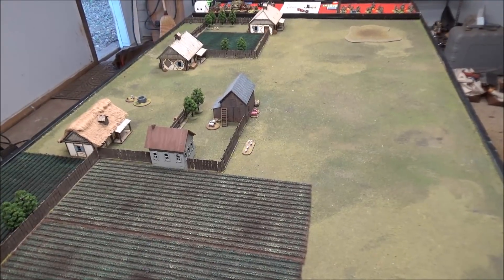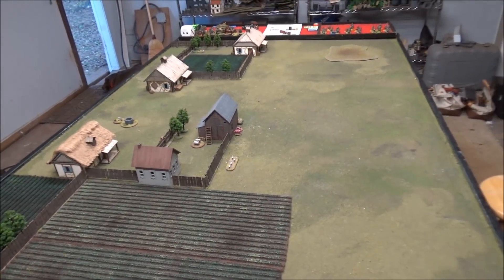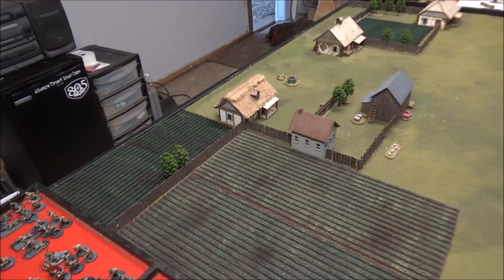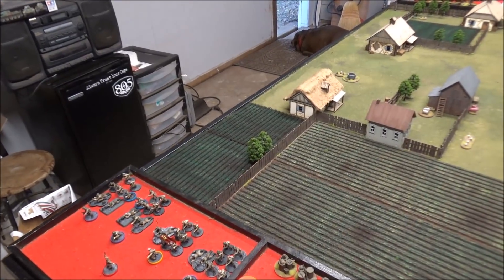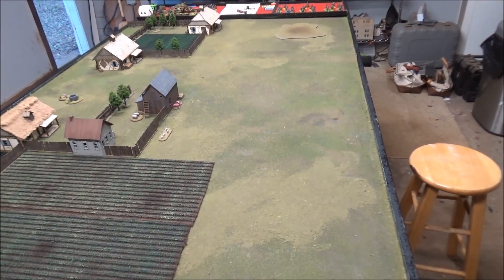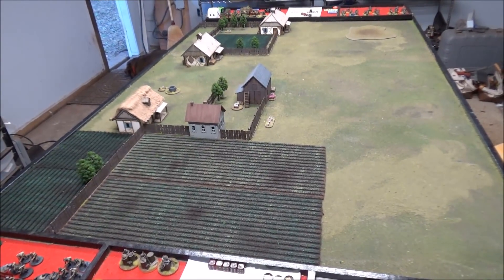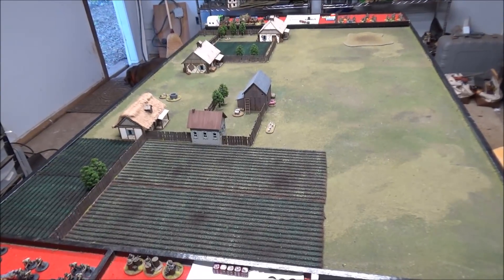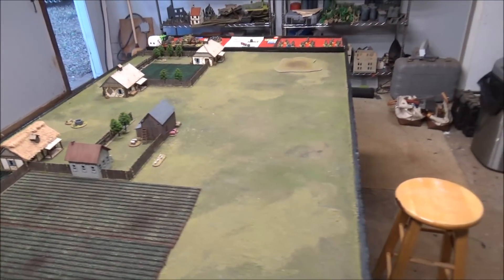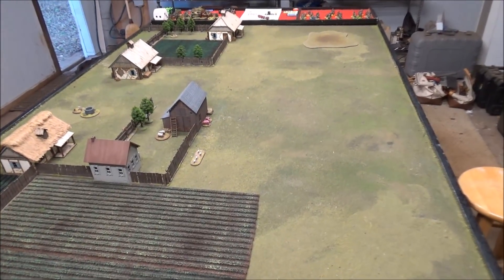Germans are rolling in with 1d6 plus 10 support, which will probably be the most support I've ever had in the game. Since the Germans won Scenario 1, they get a free preliminary bombardment. The Soviets will deploy four patrol markers within 18 inches of their own table edge and 12 inches of at least one other patrol marker. The Germans come in on a single point with four patrol markers, plus free moves — 1d6 plus one for winning Scenario 2, so potentially up to the edge of the village.